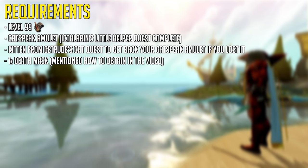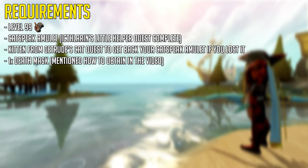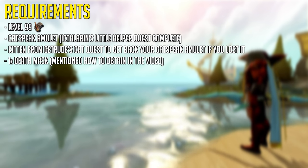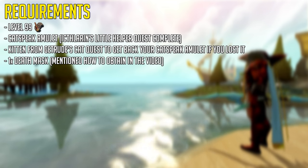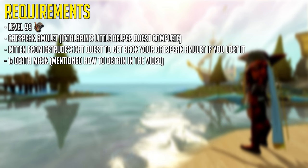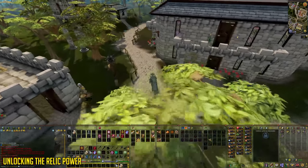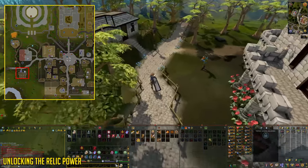You also require a Catspeak Amulet, which is obtained from the Icthlarin's Little Helper Quest. If you don't have the Catspeak Amulet anymore, or the Enchanted version, you'll need to get it back by using a kitten, which is obtained from Gertrude's Cat Quest, because you can't reclaim this item from the Quest Point Shop chest. If you no longer have a kitten, you have to go to Gertrude and get yourself a new kitten.